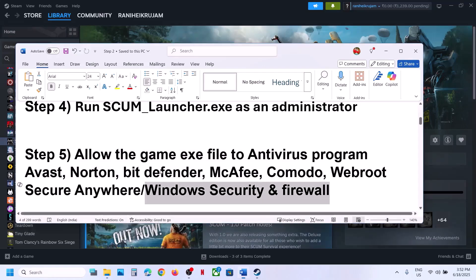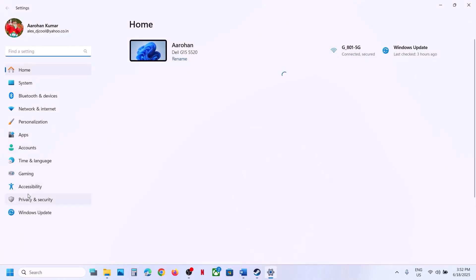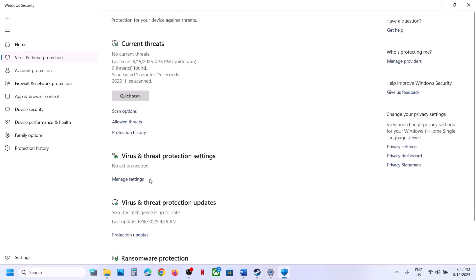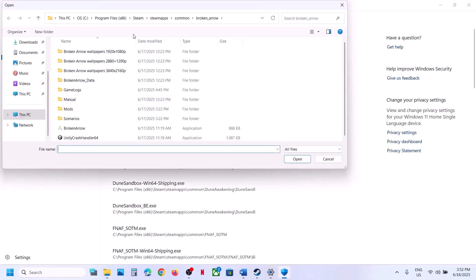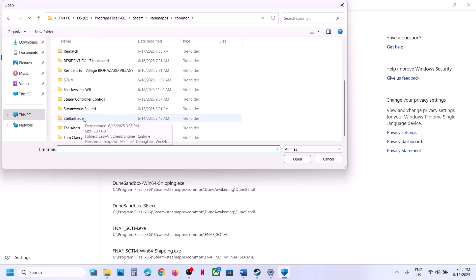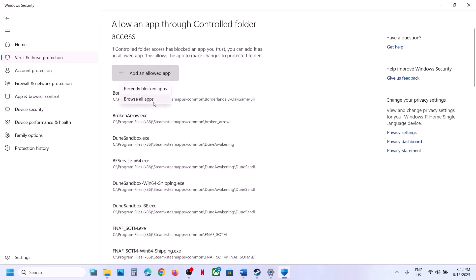If you are using Windows Security, open Windows Settings, go to Privacy and Security, click on Windows Security, click on Virus and Threat Protection. Scroll down and click on Manage your Ransomware Protection, click Allow an App through Controlled Folder Access, click Yes to allow, click Add an Allowed App, click Browse All Apps, and go to the game installation folder. Open the game folder and select the exe file.